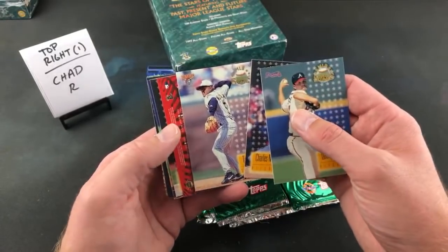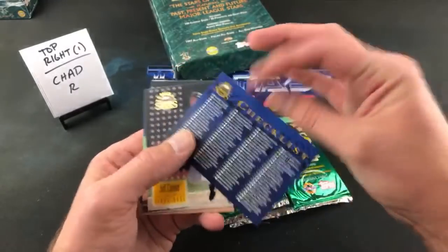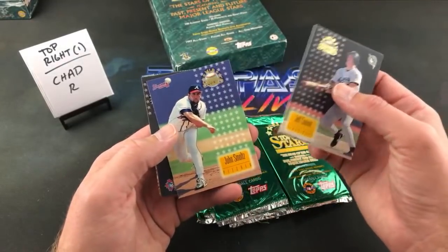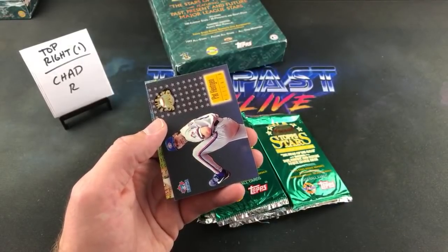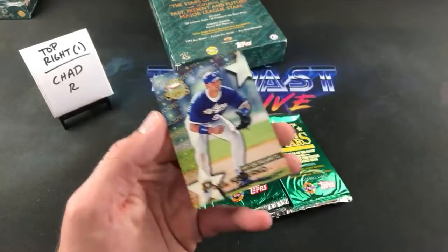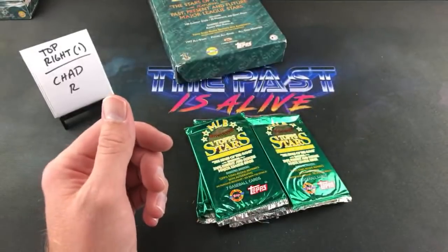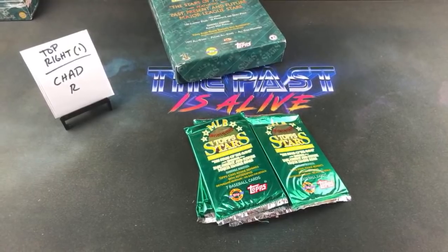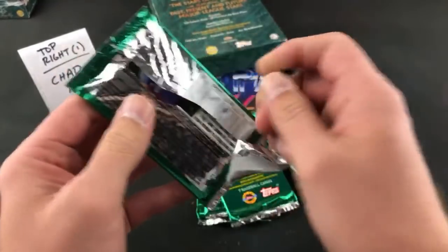Tony Womack rookie card shows up and a checklist — I keep thinking that checklist is going to be some sort of parallel because it's flipped upside down, and I'm disappointed every time. John Smoltz, Pat Henkin — I thought that was Roy Halladay for a second; Roy Halladay's rookie year is actually '97 but he did not have a card in this set. And there is Paul Canerco. Crime Dog should be in the Hall, Ryan H. says, and I think a lot of people agree with you on that.